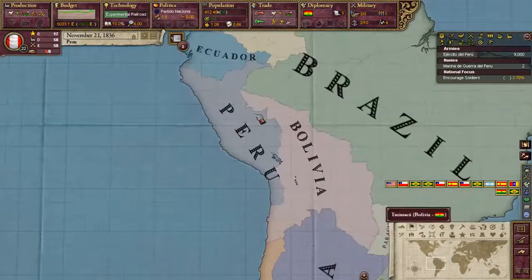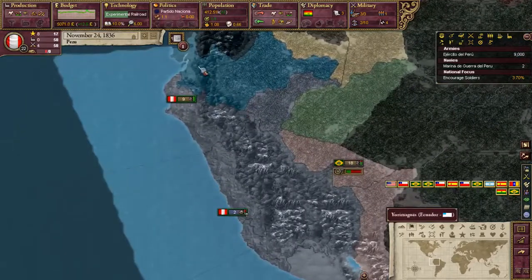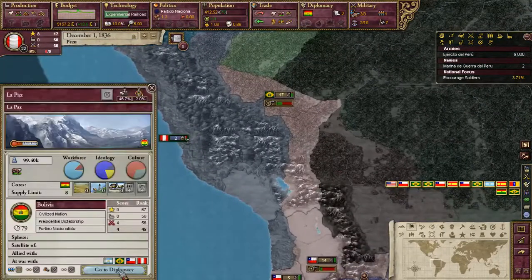This playthrough with Peru — we're not going to be expanding a whole lot. We'll take this area from Ecuador and we might fully annex Ecuador eventually — take it all. We might grab a little bit of land from Bolivia as well.